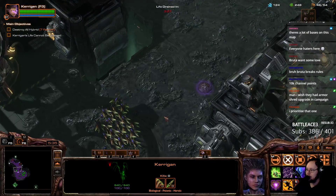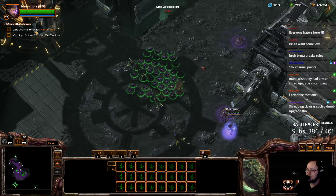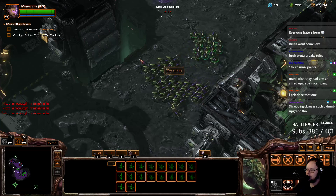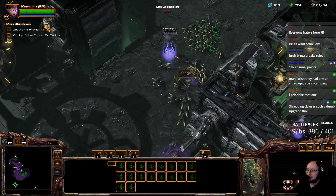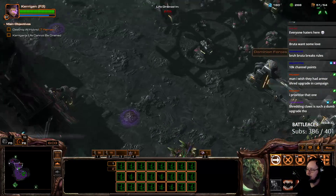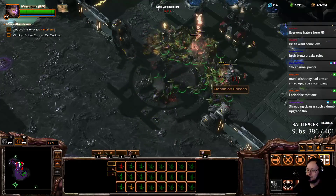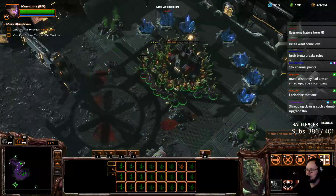So here's my Wild Mutation. Still too far away. Just unburrow. So we get these over here, we burrow them, and then we get another group on top of them. Then we Wild Mutation and unburrow — now we have twice as many. And we can attack into here. Yeah, that works out really well.